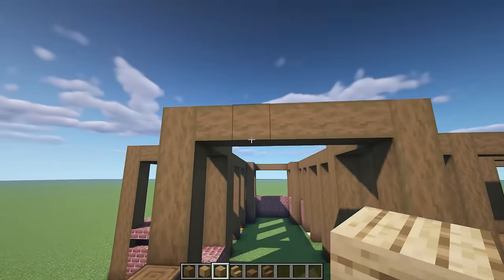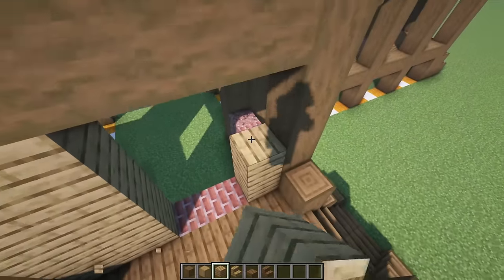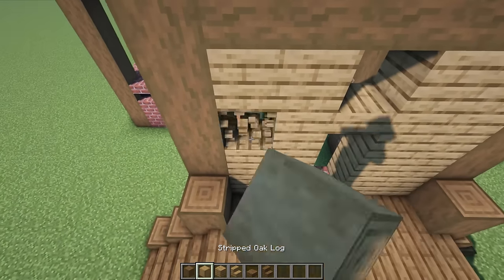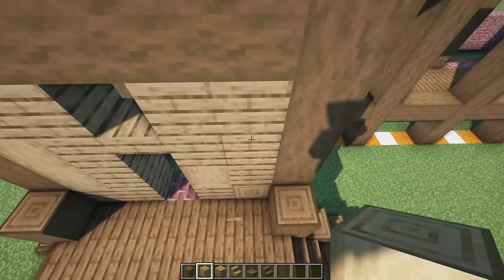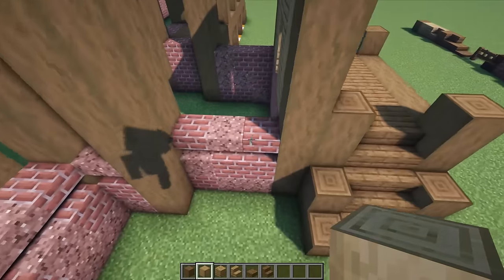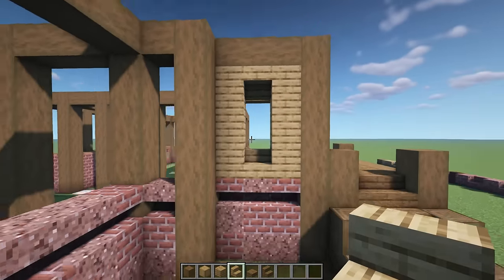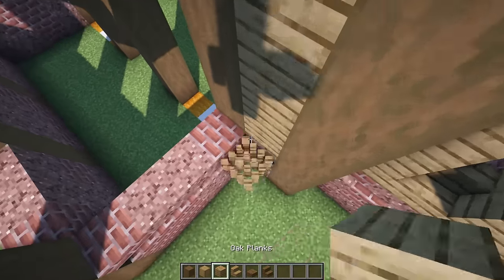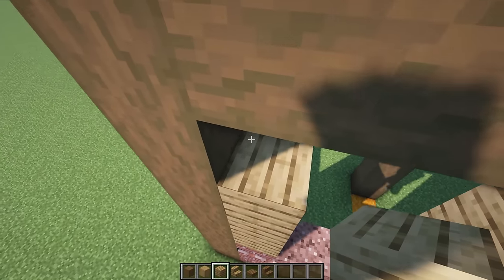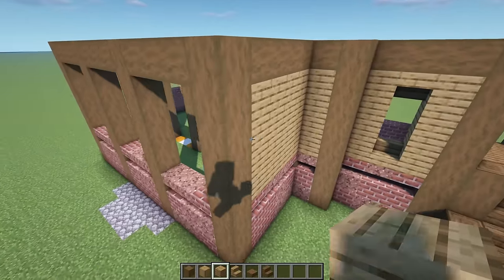We're gonna go up one, two, and on the third one — right where the stairs are lined up — we're gonna give it a little cross beam going all the way down. Once we have that, we're gonna do our little step up here: stairs here in front, next to those logs, another set of stairs, and another set of stairs. Then let's cover up the whole thing at this level with some spruce slabs. Repeat it also on this side. Now we're gonna start doing cross beams right at the top level — level eight — connecting everything. Let's cross beam to the side and from beam to beam, wrapping all the way around. Everything is cross-beamed and looking really awesome.